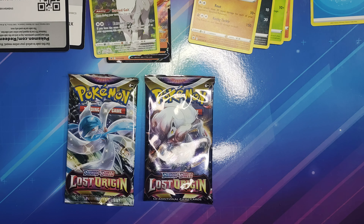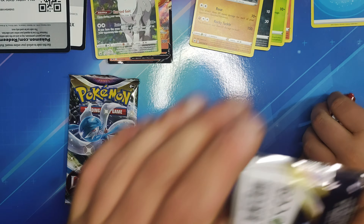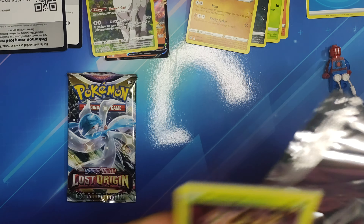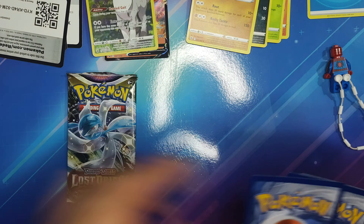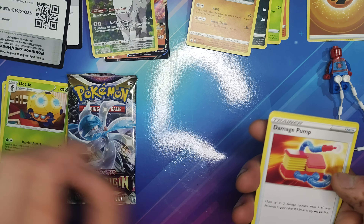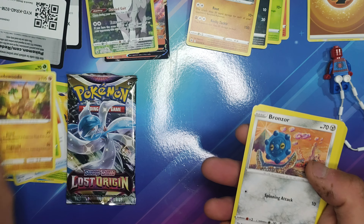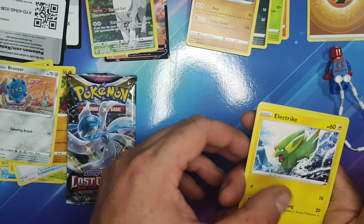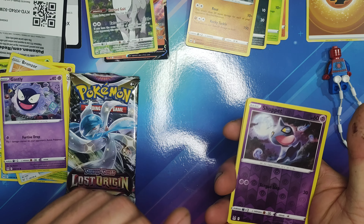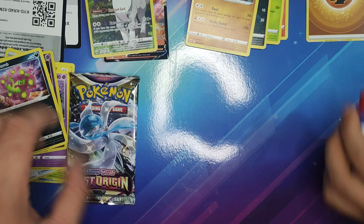Lego Spider-Man, are you going to pick our next Lost Origin card? Let's get into our next packet. We've got our Code Card. We've got our Energy, Seedra, Doppler, Damage Pump, Phantom, Pseudowoodo, Bronzor, Electrike, Ghastly, Shuppet. Do you think we're going to get lucky on this one? And we've got a Spiritomb — very nice. It's a good card, that's not rare.